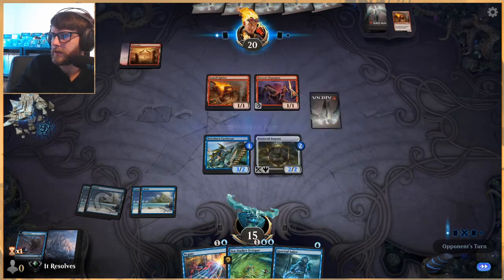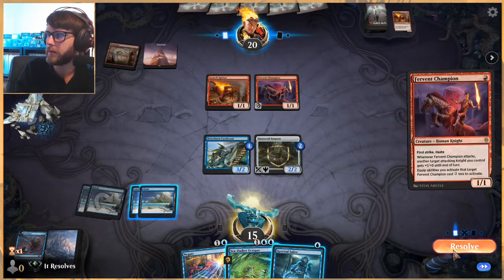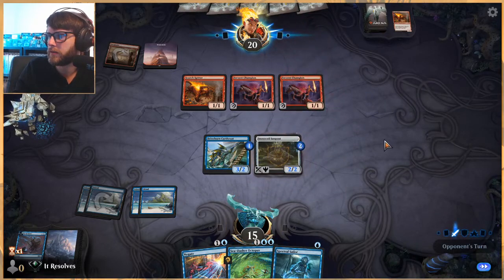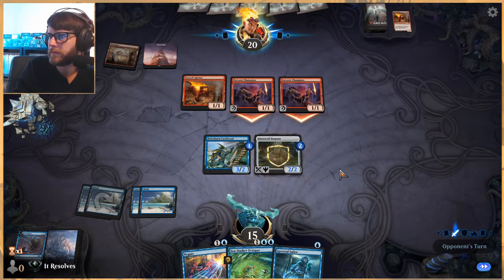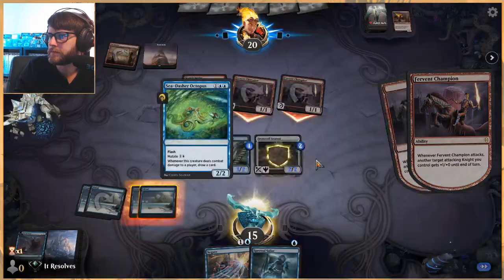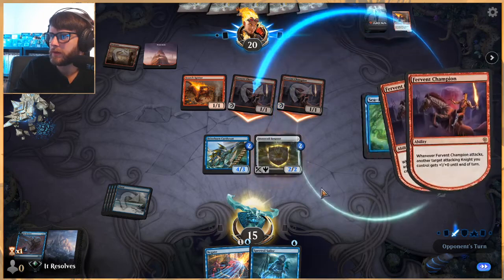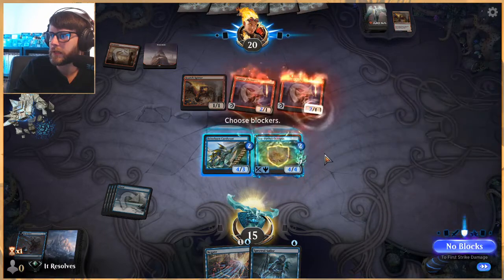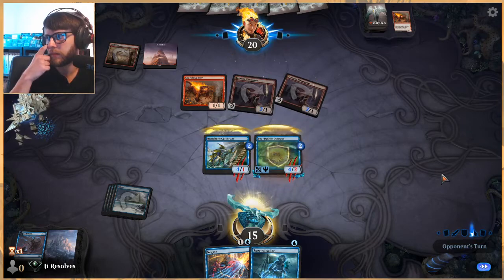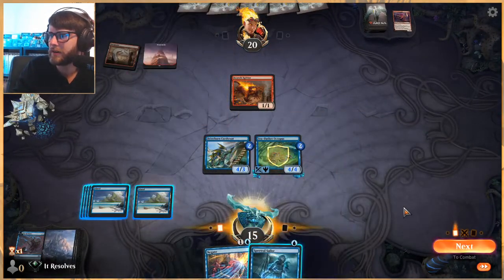No attacks — we do have to kind of hold off here because they were the aggressor first, so we need to be able to answer whatever they might do. This is a kind of nice little play — we get a counter here. We can put this over, which means we can just eat both of these. Love that play — that's very convenient.